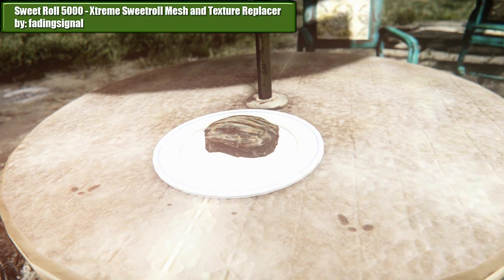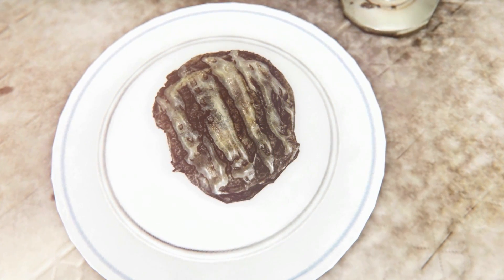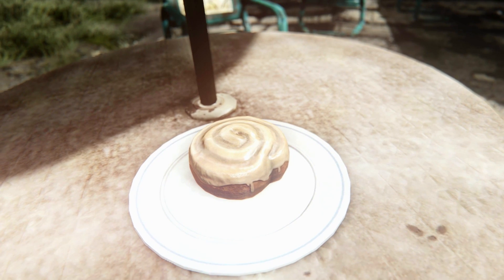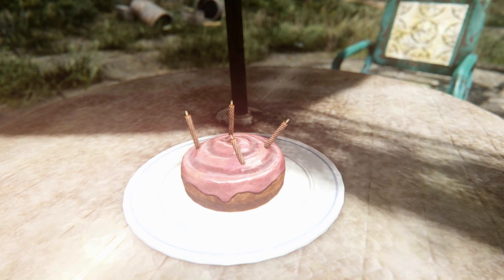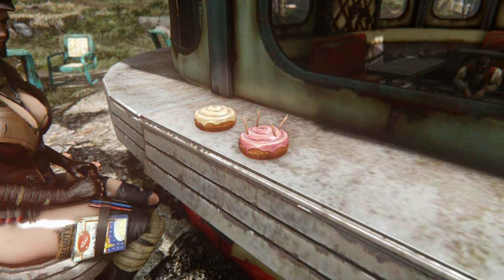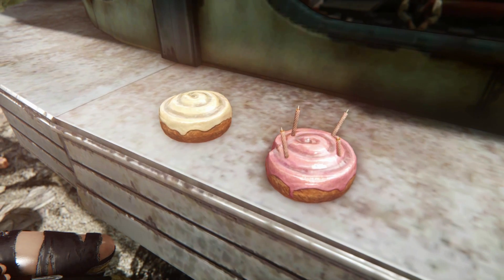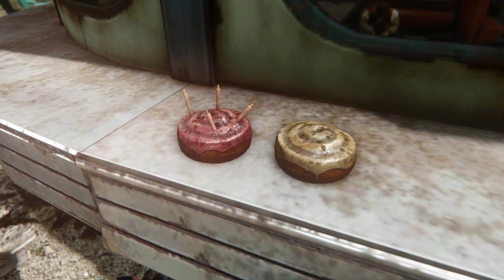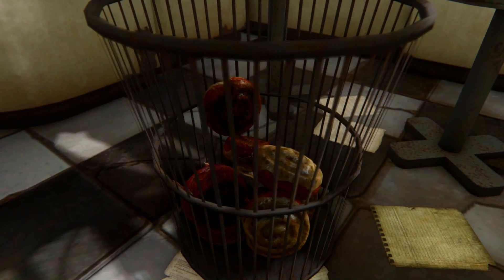Yes, the vanilla sweetrolls don't look very eatable. What the hell is this? It's not even a roll — it looks like a stepped-on turd. And here we have the glorious 5000 edition. Just look at this perfectly even and seamless sugar coating, a work of art. That also applies to this special Happy Birthday sweetroll, of which I have not heard before. There will sure be people who say that does not fit into the post-apocalyptic game. There actually is a gross version — I guess it's for people who want to recreate their real-life kitchen experience. For immersion.